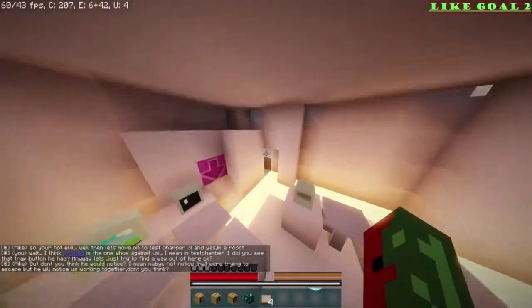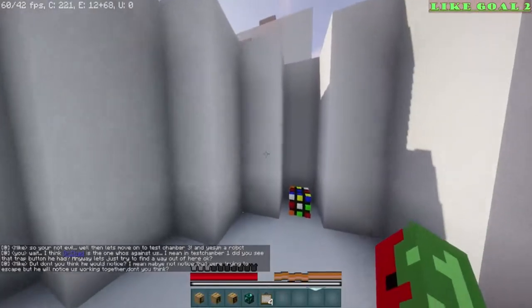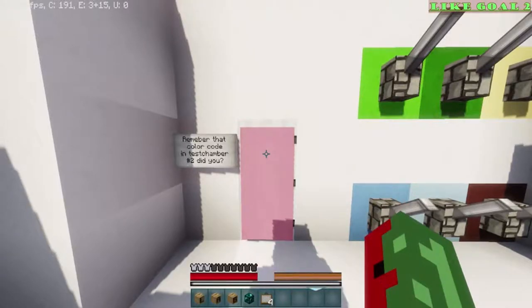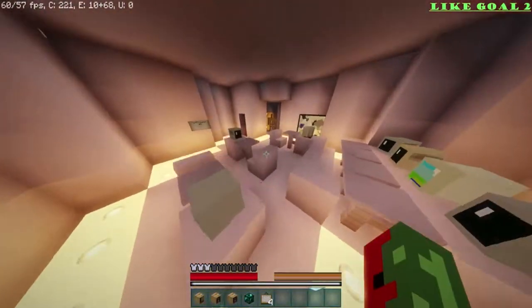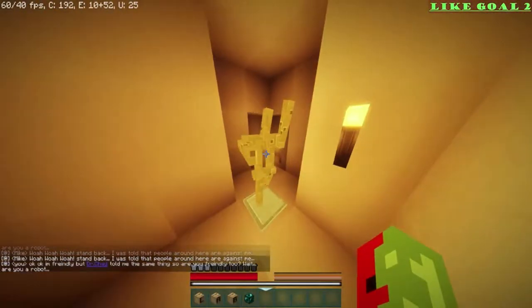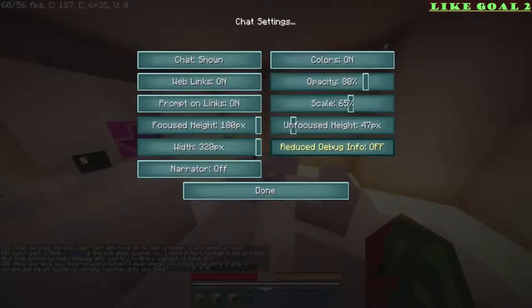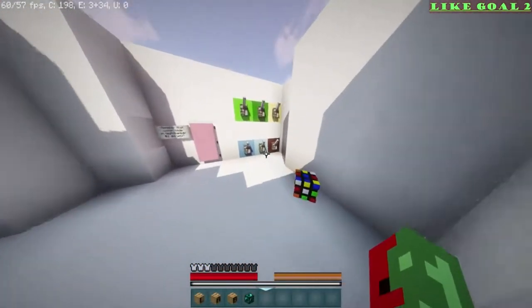Remember the color code in test chamber number two. Oh, no I don't remember. What is the test color code? After Minecraft crashing a couple times — the color combination in number two? What? Okay, I'm so confused. Chat settings. We can turn this back up now.